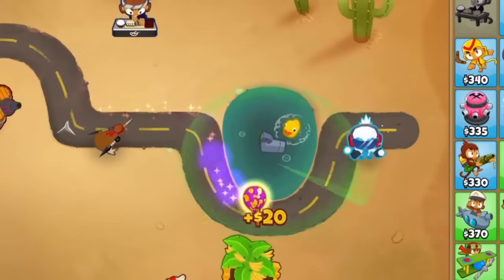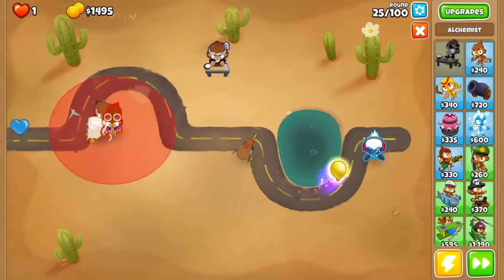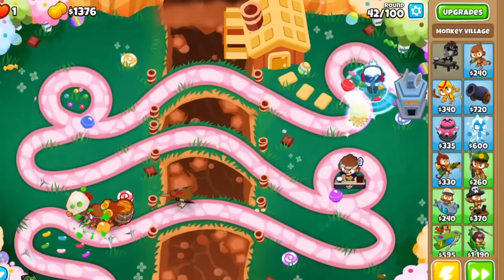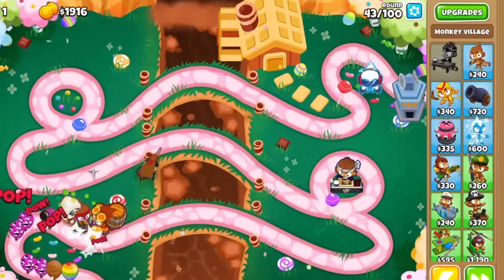Number 5 is all about golden balloons. You should never have global monkeys when trying to pop these guys. Instead, have a spot near the end of the track where an ice monkey can solo it without interruption. Nothing is worse than a for-sure kill on a golden balloon when a random projectile or dot effect comes in to make the balloon skip to the exit.